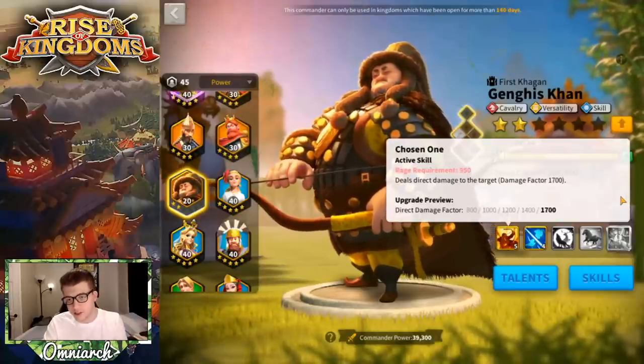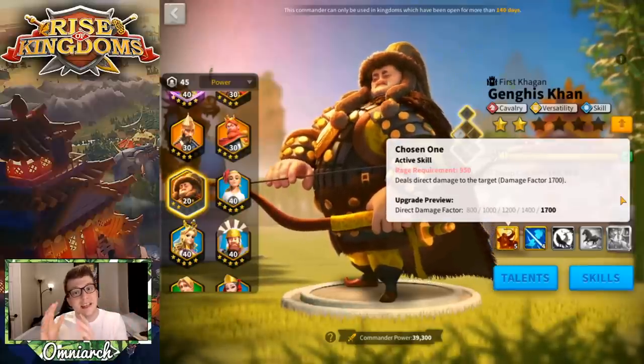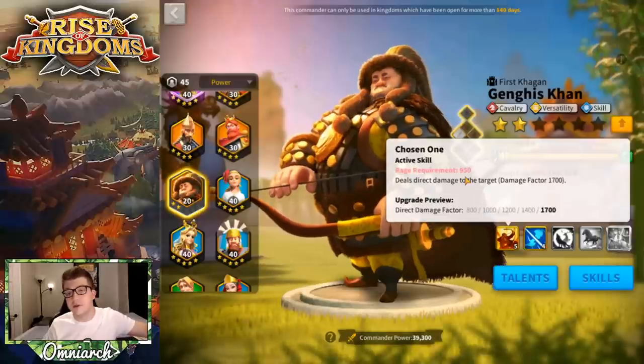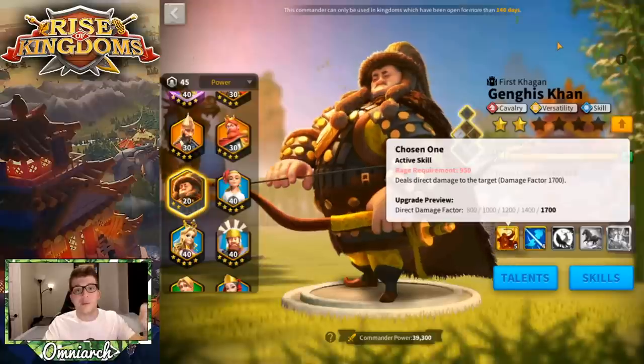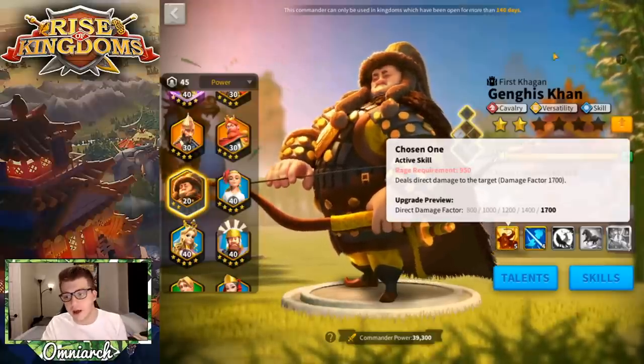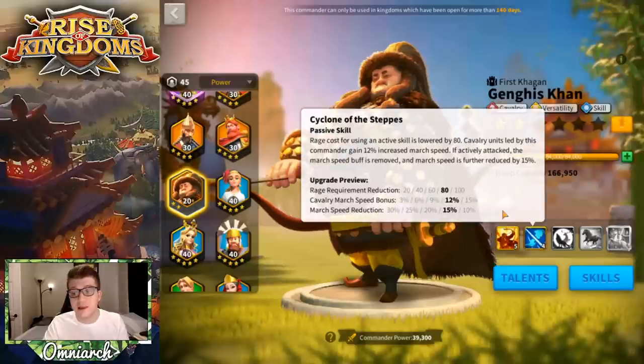For example, if you have Minamoto primary and Genghis Khan secondary, even though Khan's active skill costs 50 less rage, it's still going to pop off after Minamoto's — because Minamoto's rage requirement is what's used when calculating when active skills go off for that army. So because the active skill is cheaper on Khan, you're going to want to have him as your primary for most instances where you would actually use Khan. That is compounded by the fact that his second skill reduces that rage cost even further.